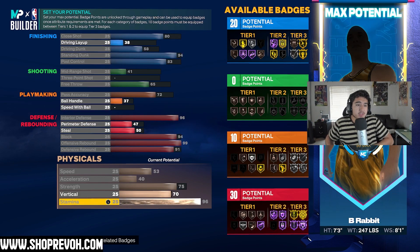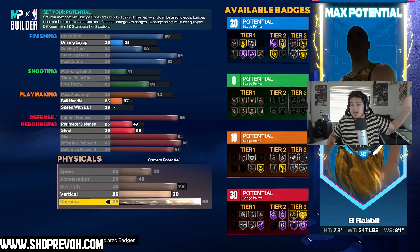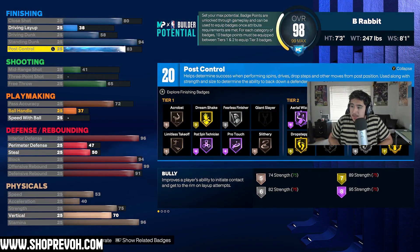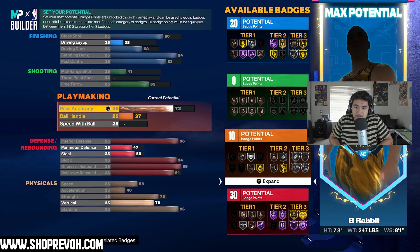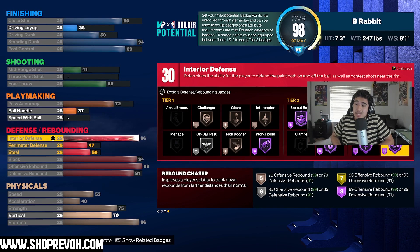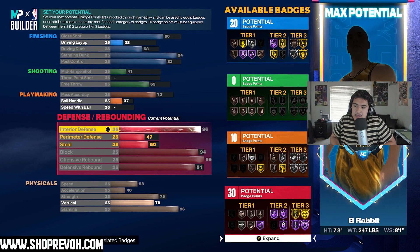That gives you 60 badges with no shooting badges. You've got the tallest max height, max wingspan, and 75 Strength so you will have Bronze Bully — which is still crazy. On defense, you've got Gold Anchor, Purple Pogo Stick, Purple Rebound Chaser, and Gold Brick Wall. That's actually insane. You'd need 99 Interior Defense for Gold Interior Defense, but it doesn't matter — this build is still a monster.